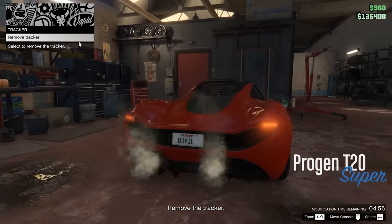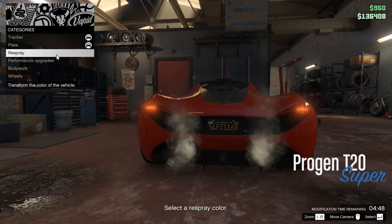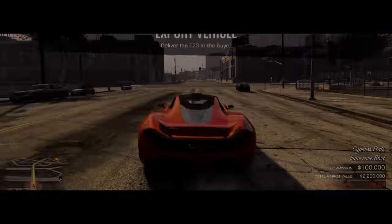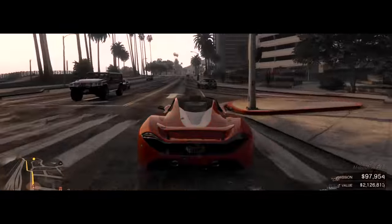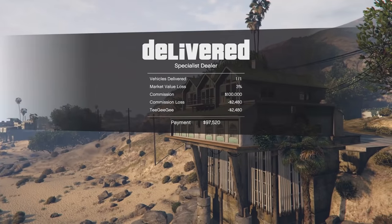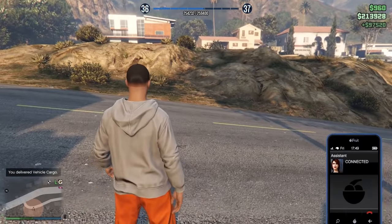Select that one and then modify the car. Once you get to the modification stage, it really doesn't matter what you do to the vehicle — all of the upgrades will be free. You've already paid the $20,000, so you can make the vehicle look as cool or as stupid as you like. It's only going to last this one mission. We got shot up a little bit, so we lost $2,500, but overall $97,500 minus the $20,000 is $77,000 profit.